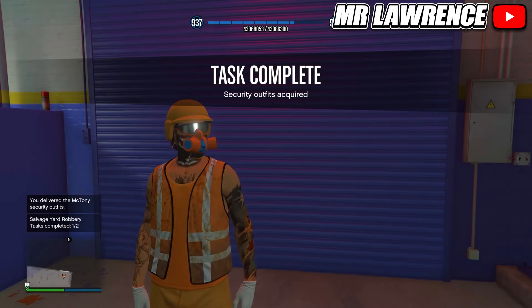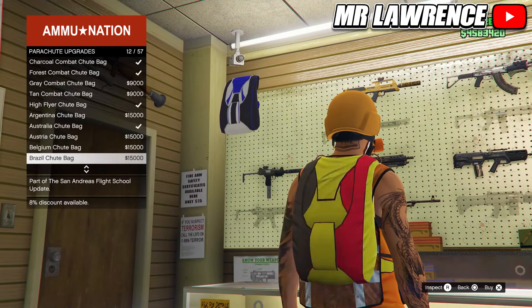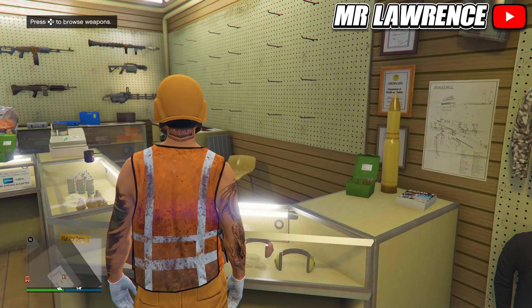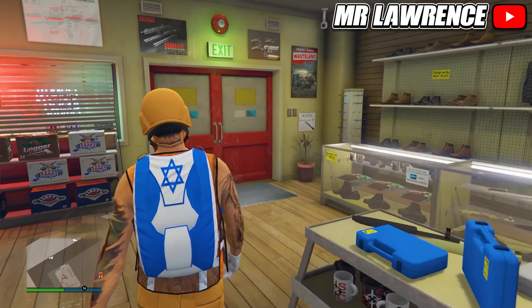Now jump off or out and pull your parachute. You will then need to land right on the yellow marker. When you did that, make your way over to the Ammu-Nation. Go to the front counter then to the parachute, parachute bags and purchase number 26.